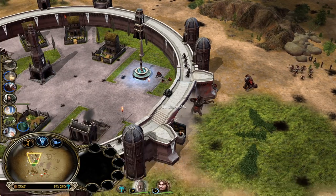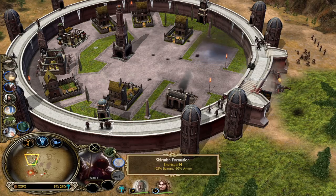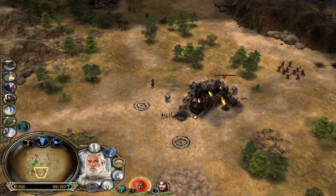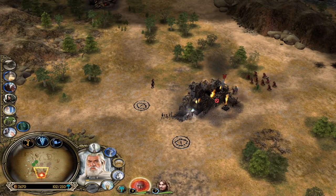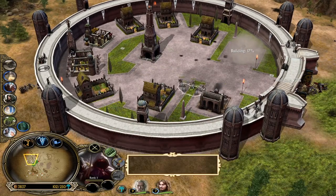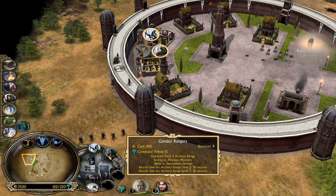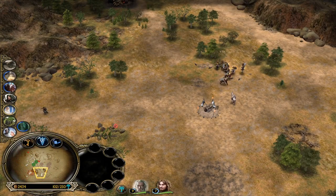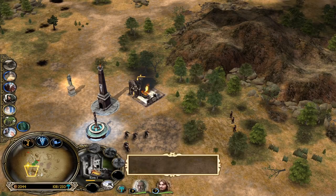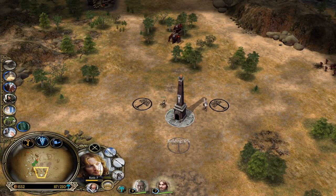He keeps spamming trolls — we need to take care of the top side too. Westfold is a huge map and the AI can crush us from every single side, but we need to focus on one side at a time. We now have the second outpost — that's great. We can place rangers inside the citadel of the outpost.